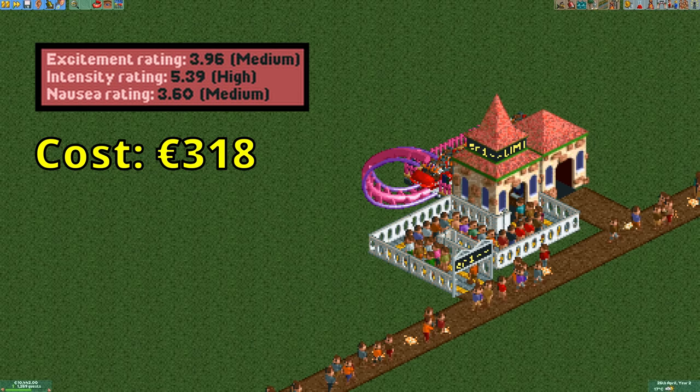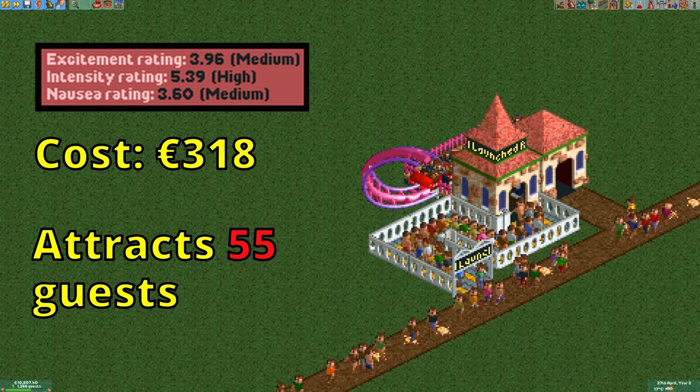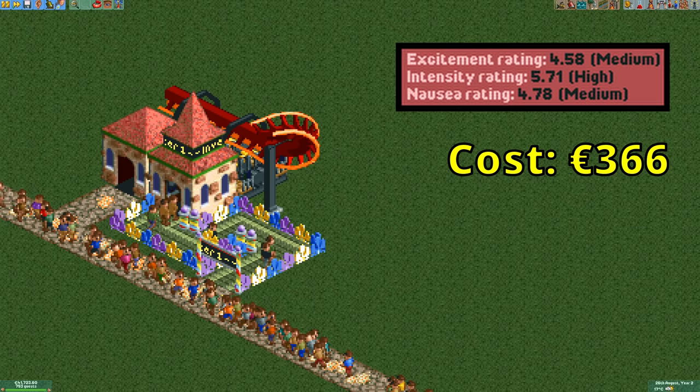You can actually build the same design with the LIM launch coaster, which is even a bit cheaper and has a bit higher stats. However it only attracts 55 guests to the park and its higher nausea rating causes more vomit, so I don't consider it to be better than the corkscrew coaster.